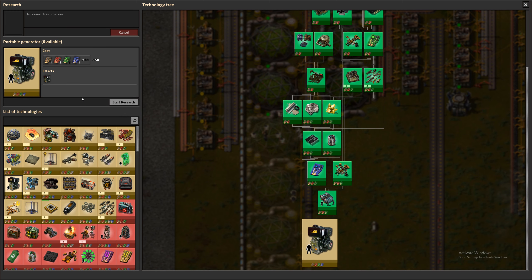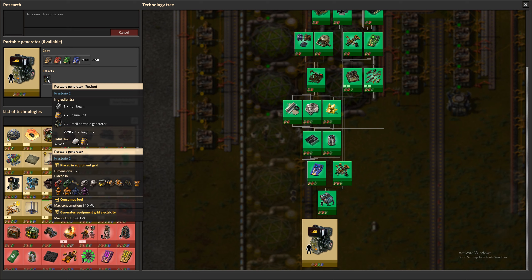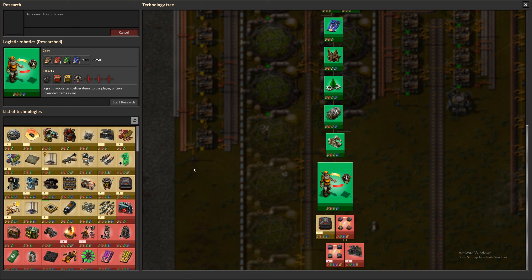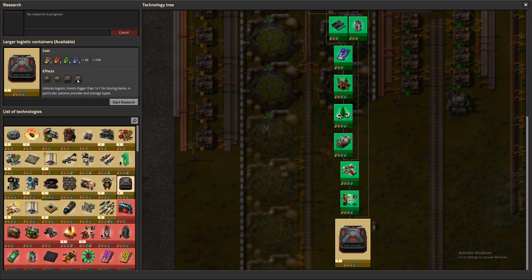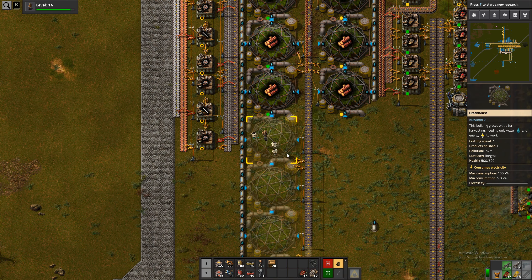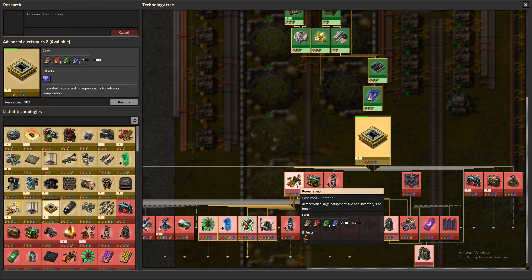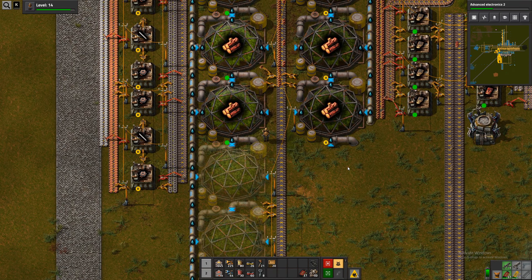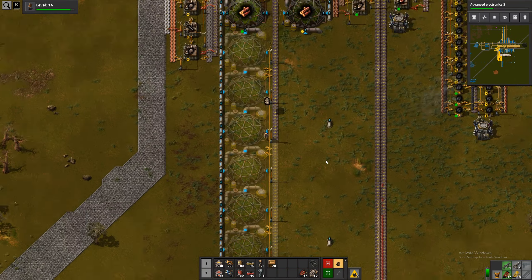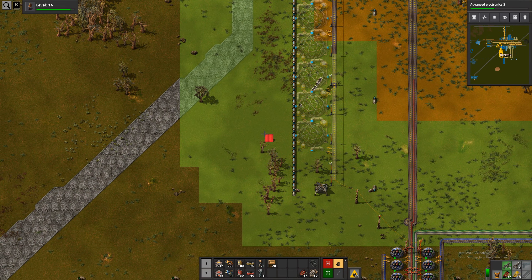Should we research portable generator tools? They are three by three entities, which we can't really have in this armor, but maybe in the next one. We don't really need that, but it would remove it, which would be nice I guess. Could also work towards the next armor. Let's resume that. What is our logistics rate or robot range? Not too far.